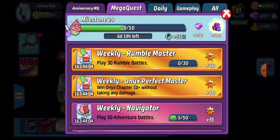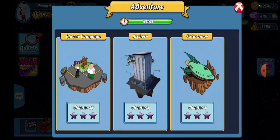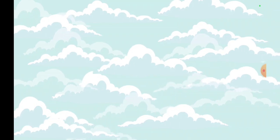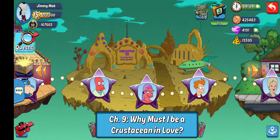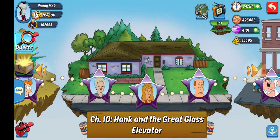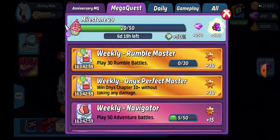We have our weekly Onyx Perfect Master — win an Onyx chapter 10 plus without taking any damage. As long as you are on chapter 10 or higher — I'm on chapter 9 because I was doing some other stuff for the dailies — so as long as you are on Hank and the Great Glass Elevator or higher, you shouldn't have a problem getting that. Just make sure you don't take any damage during that match.